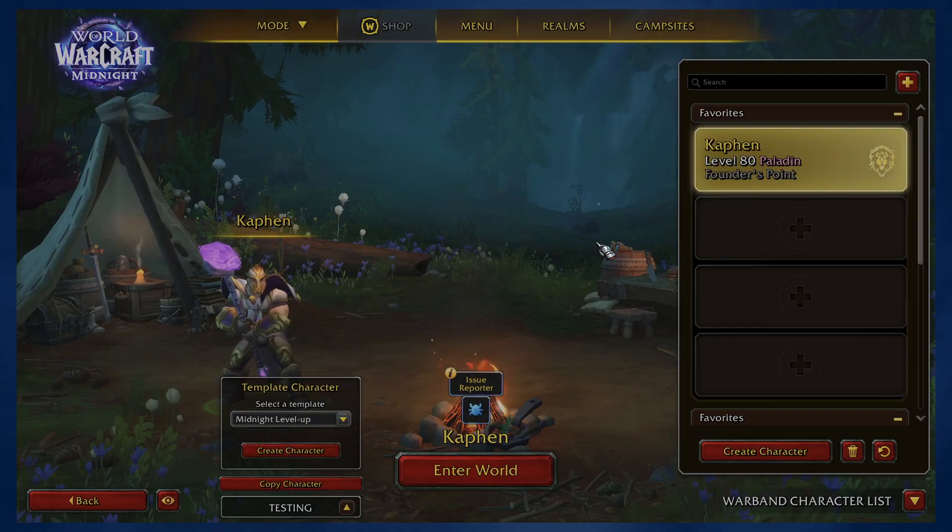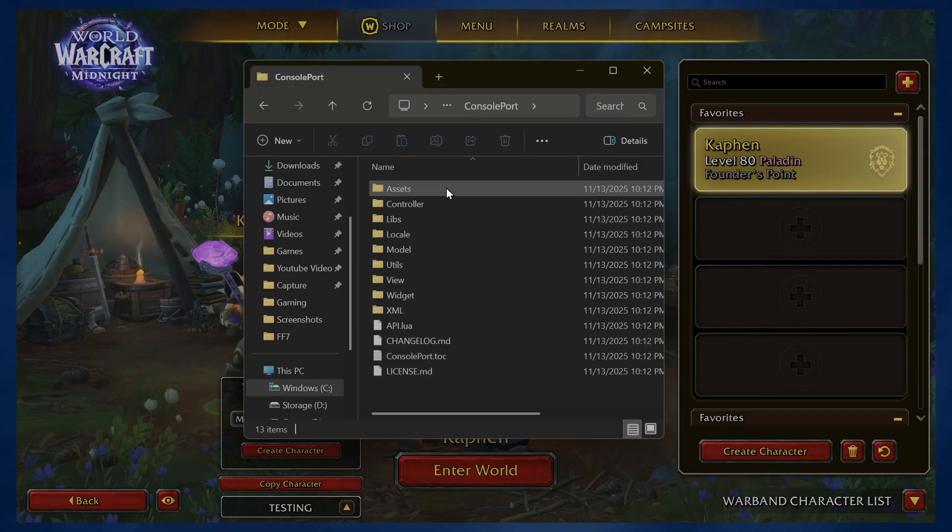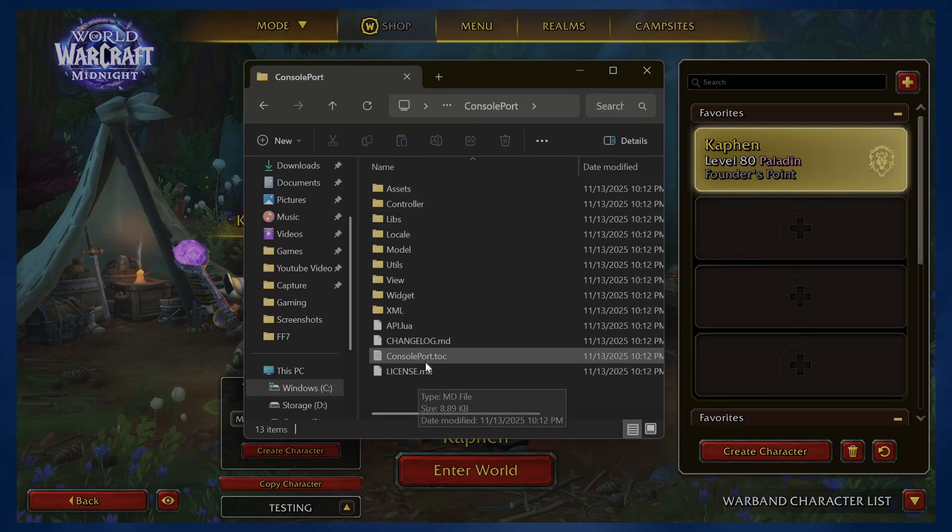The first thing you want to do is install ConsolePort to your beta client. However you install your add-ons, just do that with ConsolePort. I used CurseForge, and you'll want to install it to the World of Warcraft Beta interface add-ons folder. You'll either have it installed there or you'll place the ConsolePort folders there. Once you have it installed, you'll have all these folders. Go to the top folder that just says ConsolePort and click on that.